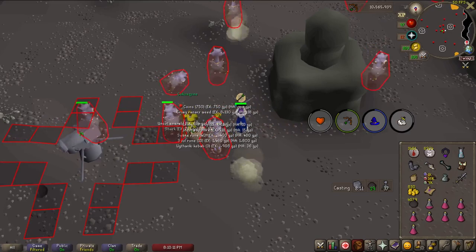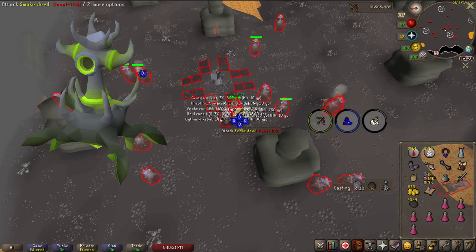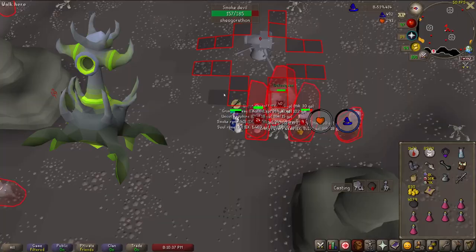These guys take a lot of practice to get down compared to most slayer tasks. If you get a nuclear smoke devil spawn, simply lure him to the stack like any other devil — they only attack using ranged and there's really nothing dangerous about them. They only provide 2400 XP on kill, which is pretty low for a superior with this slayer requirement, but they have the highest chance of any superior of accessing the ultra drop table at 1 out of 25.